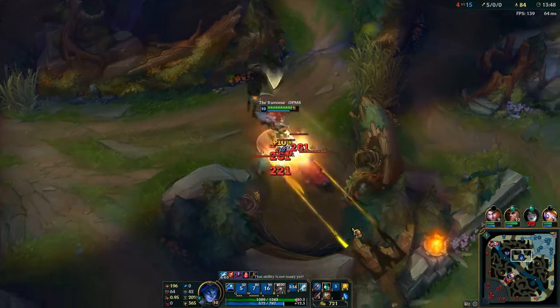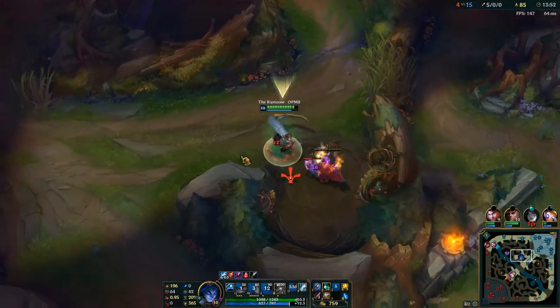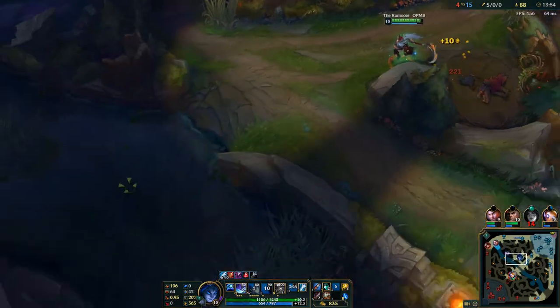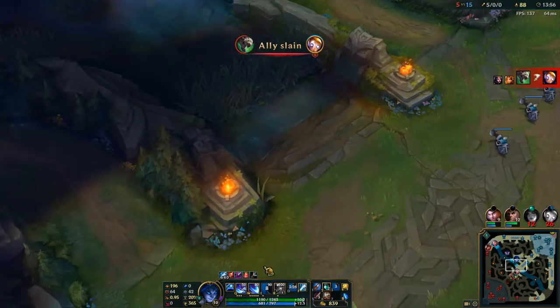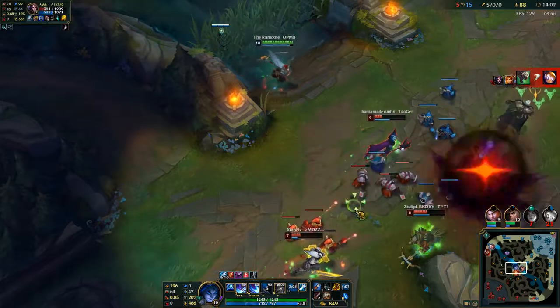Once I finish maxing my W, I like to do E second. I feel like three points in Q is enough, and just having movement speed on your E, lower cooldown, more heal — it's just overall a better feeling.